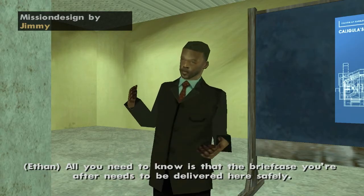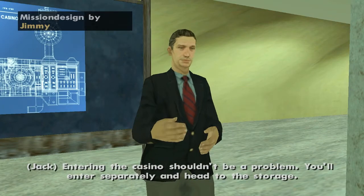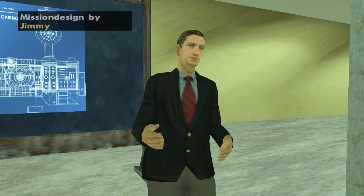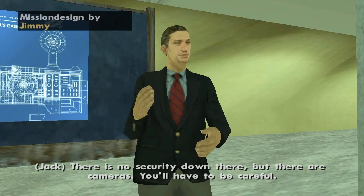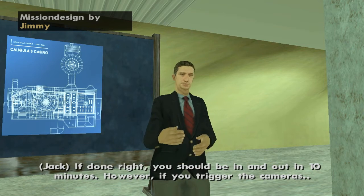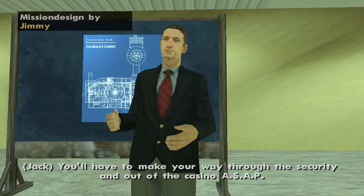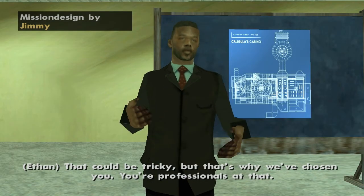After you get the case, it shouldn't be a problem. You'll enter separately and head to the bathroom. There's no secret passage down there, but there are cameras. You'll have to be careful. If done right, you should be in and out in 10 minutes. However, if you trigger the cameras, you'll have to make your way through and out of the casino ASAP.